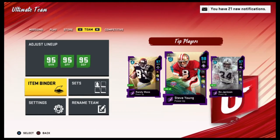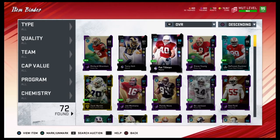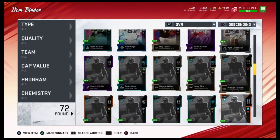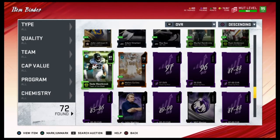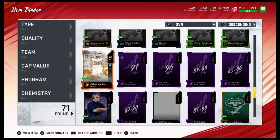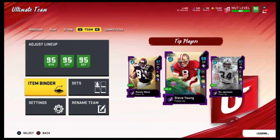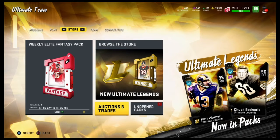The second thing you can do with training is you can honestly just save it. Because when golden tickets come out, stuff like that, future promos come out, you are going to be able to benefit greatly from that with training. They didn't have any training cards in the store for Ultimate Legends, so I imagine they're going to put it in for golden tickets. You just want to save the training, or you can spend it now and make coins.